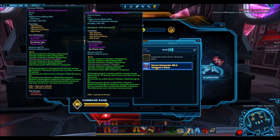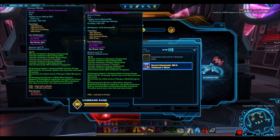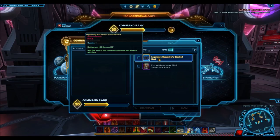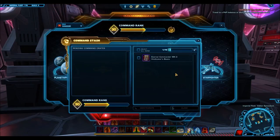However, there is always a catch, and what Bioware has done is a little bit weird and confusing to explain, but I'll try my best. They want to make sure the disintegration process and getting unassembled components is not too overpowered — they don't want people just disintegrating items to gear up their alts. So what they're doing is doubling the prices of everything that costs unassembled components. If a certain upper body armor costs 120 unassembled components, after the update it will cost 240. Before you get too angry about that...